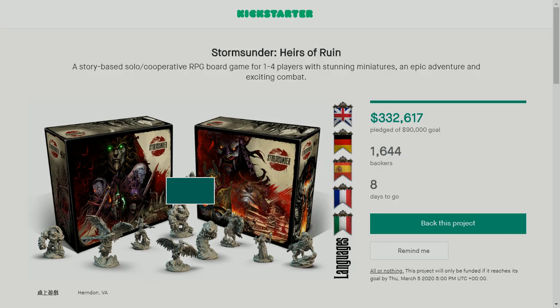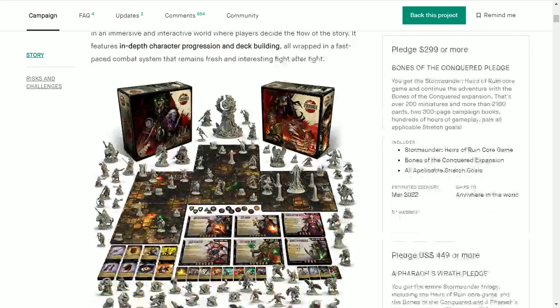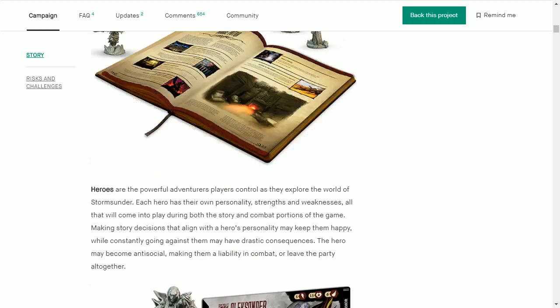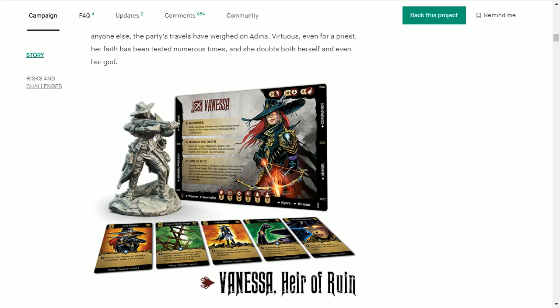Let's head over to the Kickstarter campaign real quick. Last time I checked there were eight days left — still eight days to go. There's a lot of figures in this, it takes a while to scroll through the whole thing. There are expansions and other things — it's one of those RPG type games that can be done in solo play. You can see there's infantry size all the way up to colossal size. So, Vanessa, Heir of Ruin — we've got kind of that bluish-black thing going with the armor.